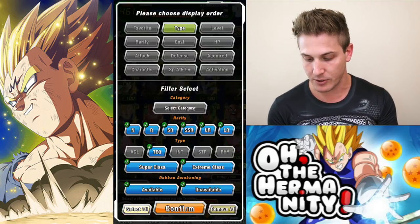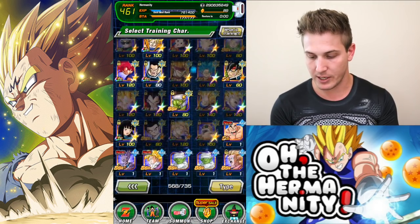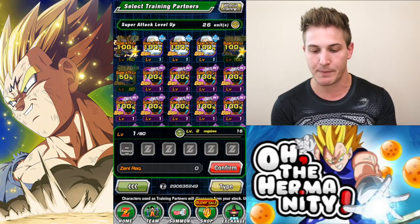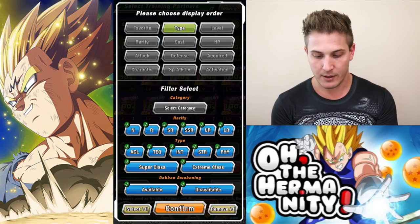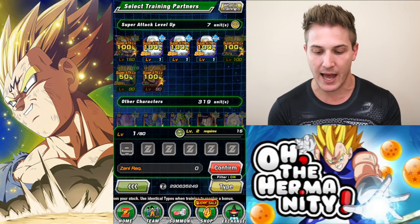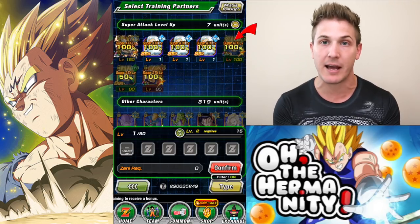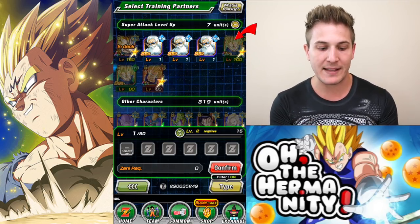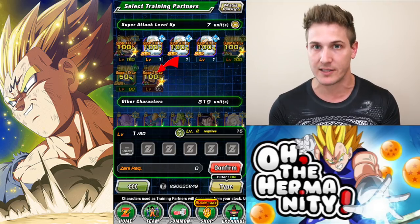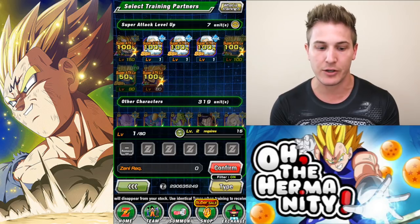Alright, let's go back to AGL Majin Vegeta. So if I click on Training Pot, as you'll notice, the tech Majin Vegeta that's UR is 100%, like I said. The one that's at SSR is at 50%, and then the STR one's UR, so that's 100%. So I've got 200% additions right here that I could use.